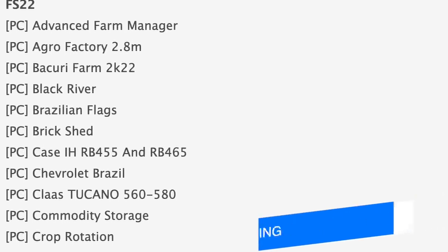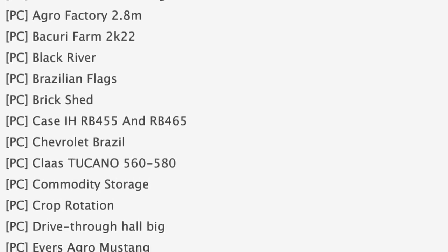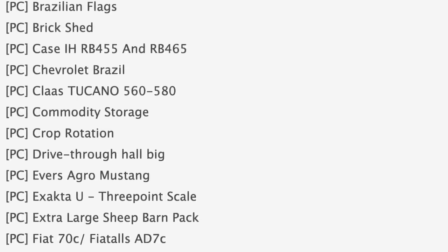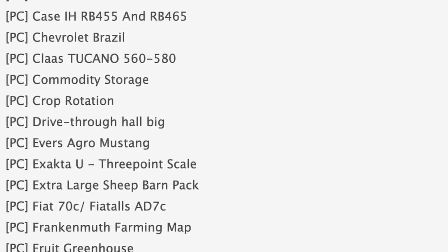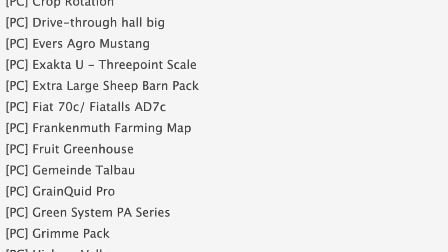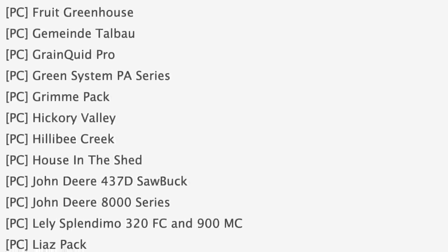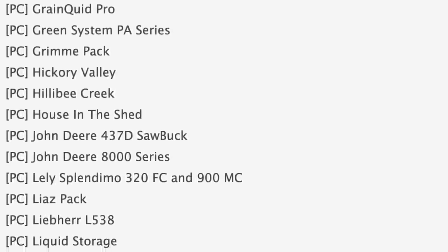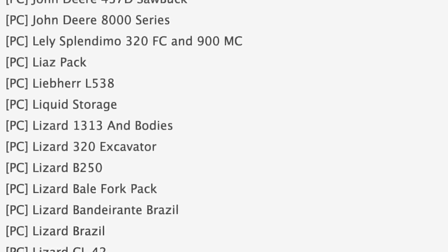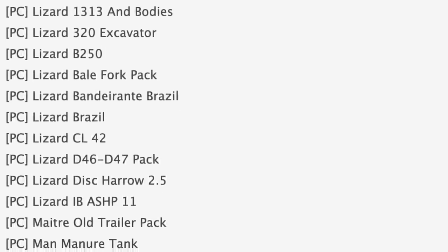Starting off with the mods testing list, which is up to 73 mods from the 58 we had yesterday. Of those 73, 64 are for PC and nine are for console. Notable mods in PC testing today include Advanced Farm Manager, Case IH RB455, RB465, the Chevrolet Lizard Brazil, the Exacta U3 point scale grain, JD Pro, and the John Deere 8000 Series tractor from JA Modding. Also in testing we have the Liber L538, Lizard 320 excavator, and the Wazi DE 5551.